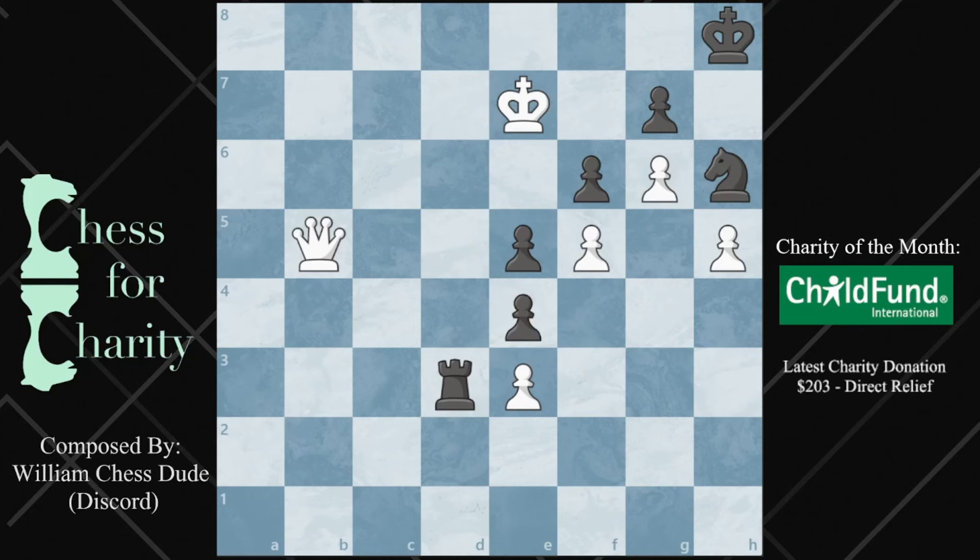Hi everyone and welcome back to Chess for Charity. In this video, I'm going to show you a really cool puzzle shared to me by William on Discord. So it's white to play and mate in 7.